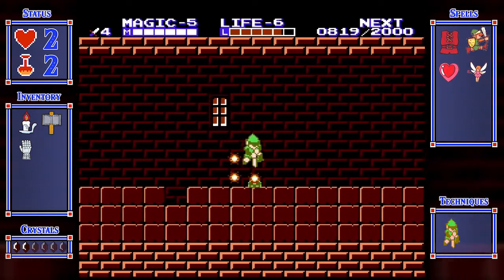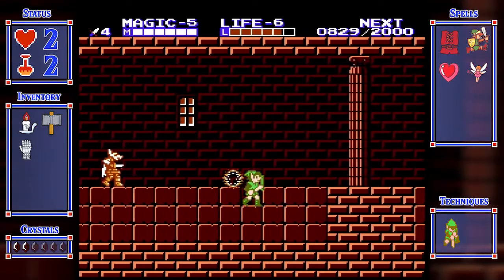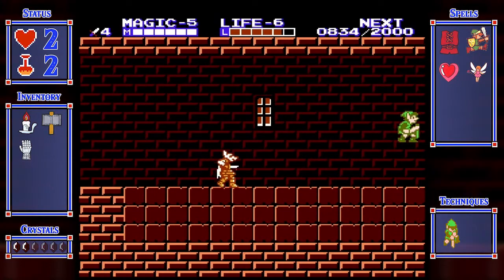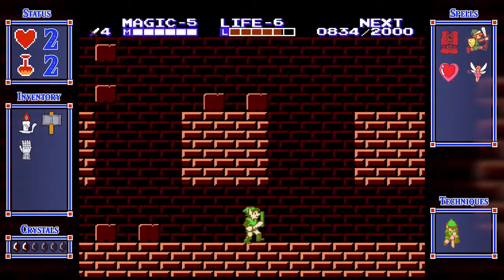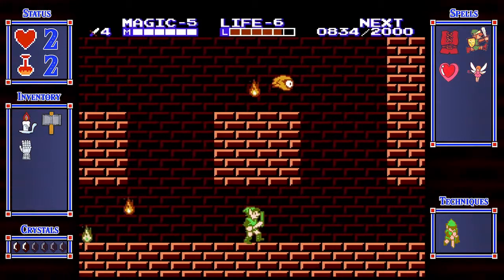I keep getting those drops at the worst times. You'll notice some enemies - inside the palace versus outside the palace, they'll give different experience points sometimes. Can't do much with those guys up there, so we're just gonna avoid them completely. And the blocks - definitely the blocks.